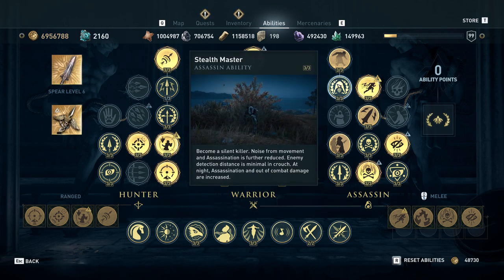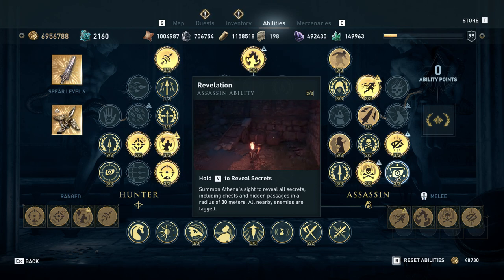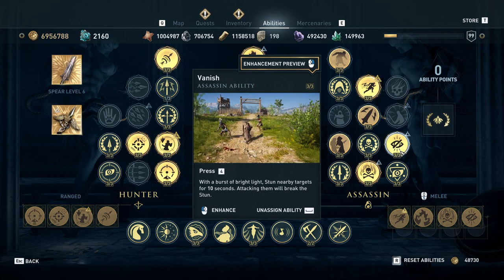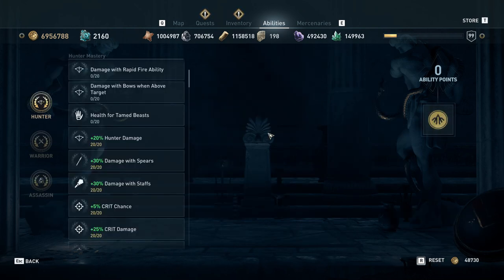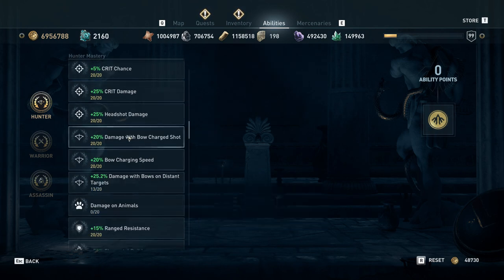Stealth master is really nice because it deals more damage at night when you're out of combat — especially helpful if you're still leveling up and your stats aren't perfect. Definitely skip shadow of Neeks. Revelation is nice; I have three of three just for the extra range, but one of three is plenty. Vanish is a really good skill to have as a hunter — the stun makes it easy to get headshots on a bunch of guys. You stun a group and just headshot them one at a time. In the masteries, hunter damage is great, crit chance is great, crit damage is great, headshot damage is great. Damage with bow charged shot is a nice-to-have if you have the points.